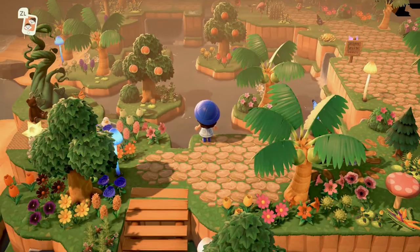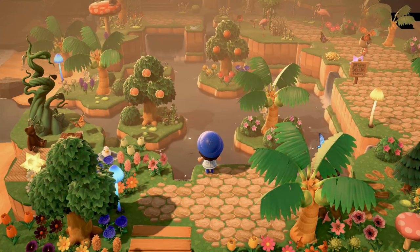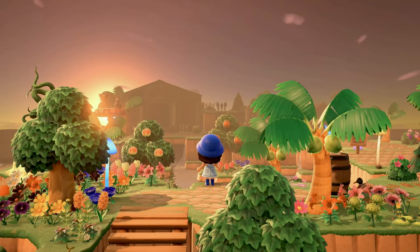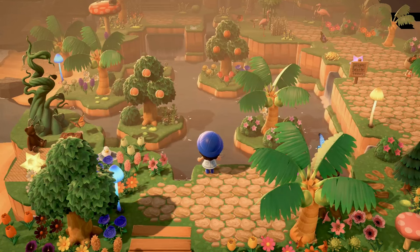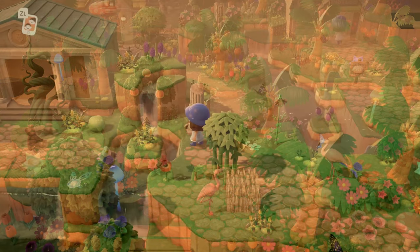We're going to continue on this path up the incline and here we come to our very first lookout point. Our first lookout has a sunken waterfall, a beautiful land bridge to the right, and the ocean to your left. If you look up you will see the museum basking in the glow of the late afternoon golden hour sun — it looks absolutely stunning. This is such a great terraformed island.